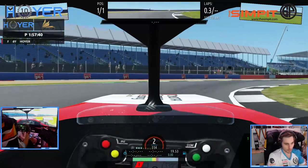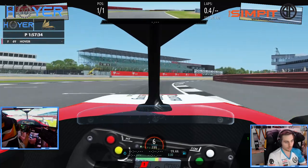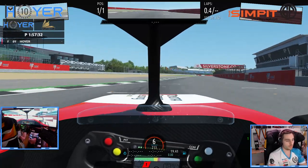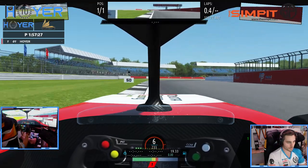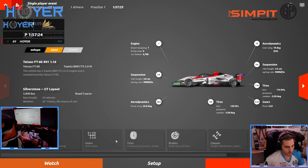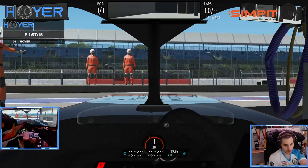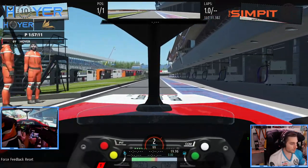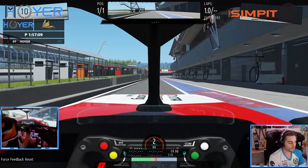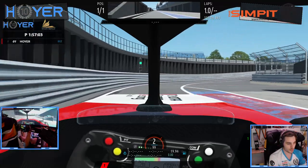I've not yet applied the usual rFactor 2 things that work pretty easily, which will be minimum tyre pressures — that's going to be the first big change. Since that is quite a common thing and minimum tyre pressures will definitely work, we'll put them straight away. That saves time, and because we are trying to find a good setup, that will speed up the process.